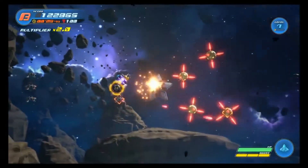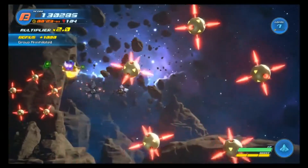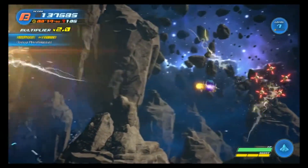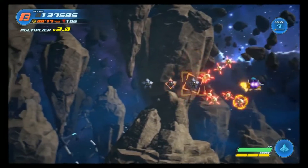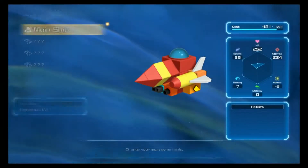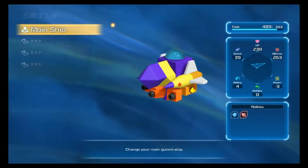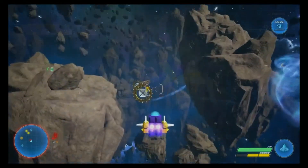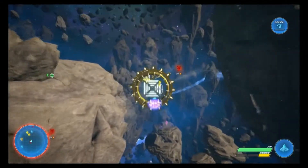The Gummy Ship also returns, although it has been heavily overhauled. You no longer choose a set path to a world; instead you are free to explore the vast space and encounter not only enemies but treasures and materials to upgrade both the Gummy Ship and weapons. The customization of the Gummy Ship is only limited by whatever materials you have on hand and your imagination, so feel free to design whatever wacky ideas come to your mind.